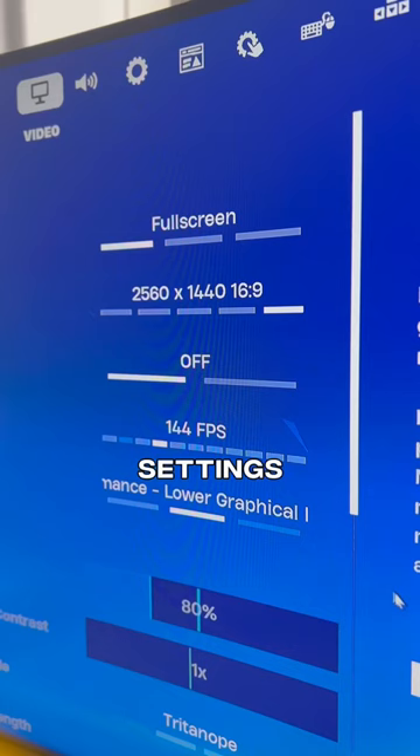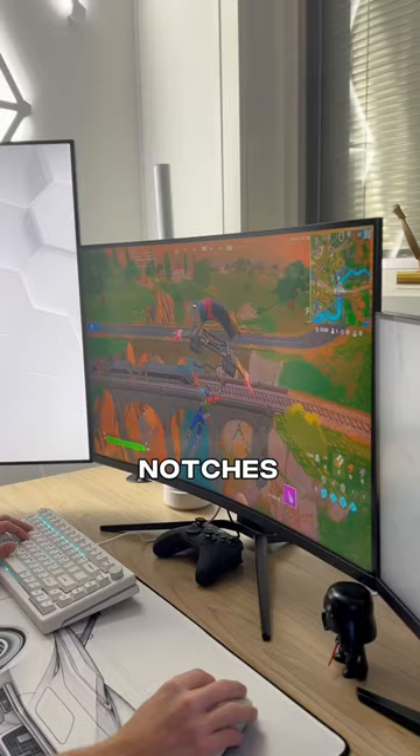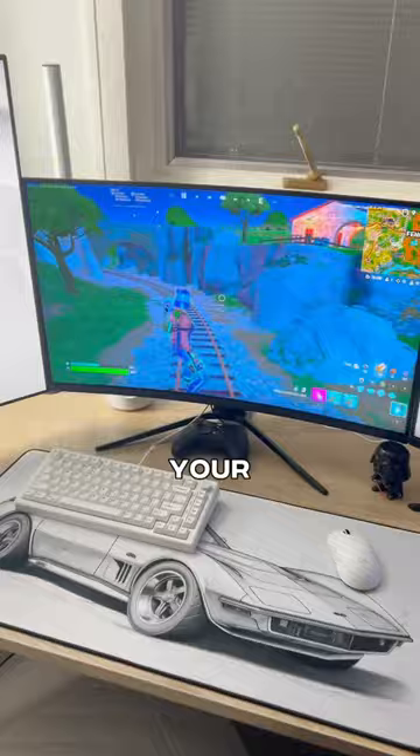Go to your game's settings and turn your resolution down one or two notches. Image Scaling will take your image and scale it up to your monitor's maximum resolution while still giving you a huge FPS boost.